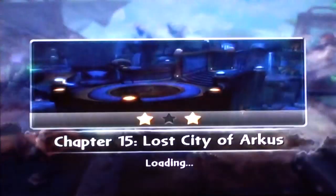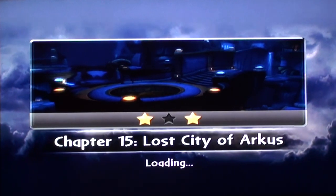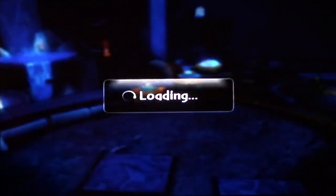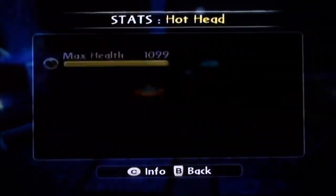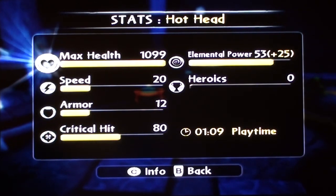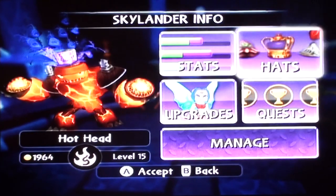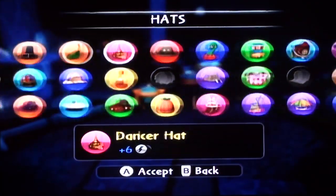Chapter 15, Lost City of Arcus, is what we are going to do. So first off, there's his stats right out of the box, regardless of the elemental power. We need speed and armor greatly right away. I know exactly what hat I'm going to give him.